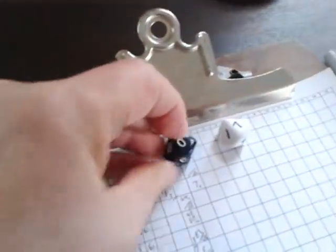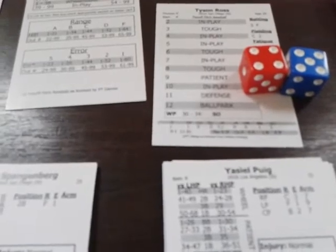Top of the third: Justin Turner up against Ross — result five, in play again. Rolling a 28 — in play base hit. Another hit for Turner. Adrian Gonzalez follows — seven, another in play. Rolling 98 — fly to left, handled easily by Upton. One away. Yasiel Puig up — result nine, patient. Rolling a 07 — that's a walk. Low number in patient is almost always a walk. Puig reaches, Turner moves to second. Runners at first and second with one out for Crawford.